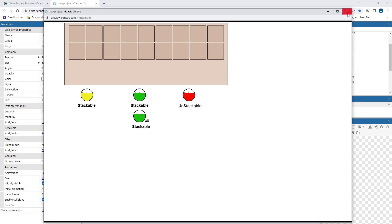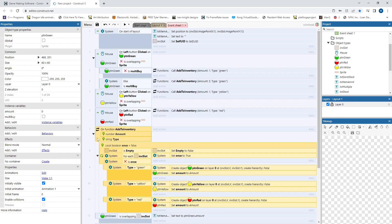Essentially, it checks to see if the inventory slot is destroyed, and it just sets it back to empty text again. From here, we're going to set it up so they stack. What I need to do is have a check for any of my stackable items — I'm just going to do green and yellow stacking. Red will be a single slot only.